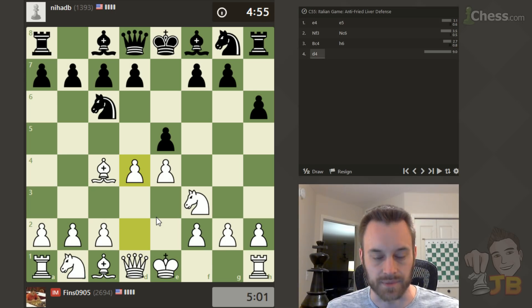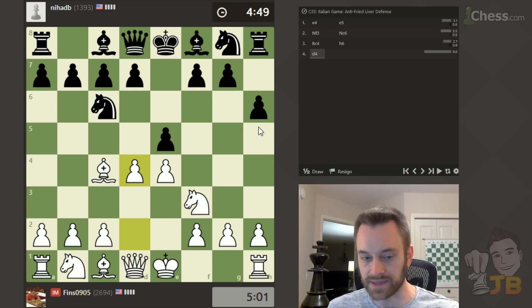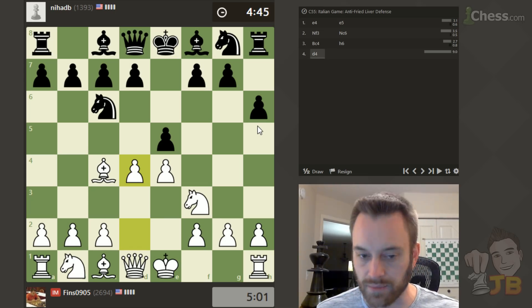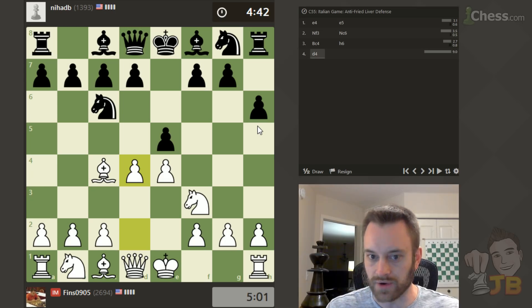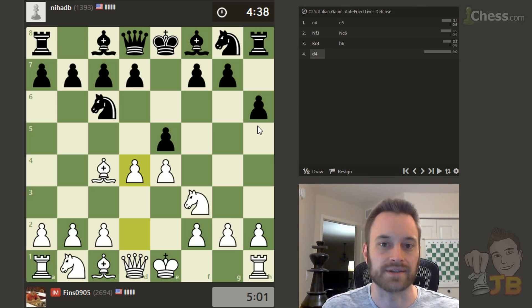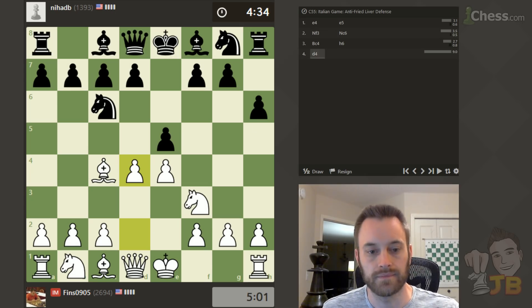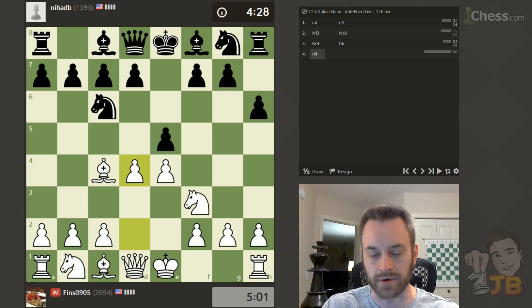And here my opponent should definitely take this pawn. I would recommend on move 3, by the way, Bishop C5 or Knight F6 — those are the two main moves. I somewhat prefer Bishop C5 myself, because with Knight F6, you do have to be ready for Knight G5 and sharp lines within that. I might play two games — if I can get two games against this opponent, I think that'd be instructive.